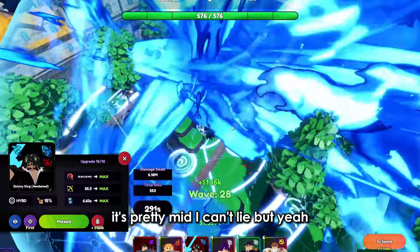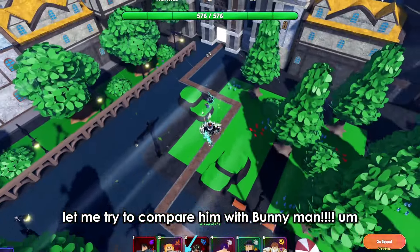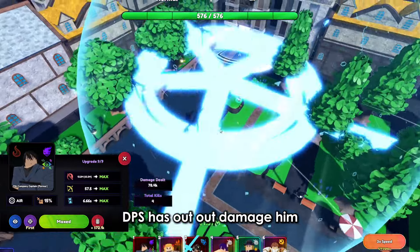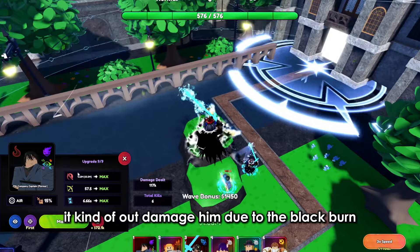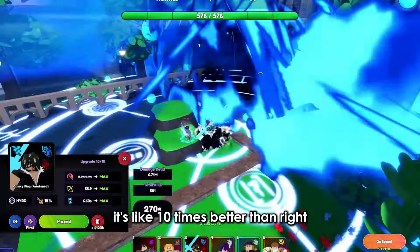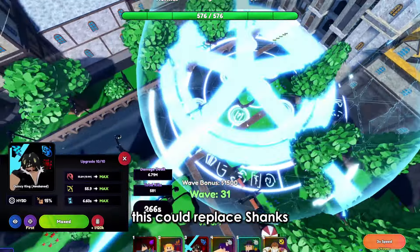Comparing him to Benimaru — note that Benimaru has Avatar — and somehow Benimaru out-DPS's him in a sense due to the Blackburn. So if you have Glitch on Benimaru, it's like 10 times better. Even though Gol D. Roger is full AOE, he could replace Shanks.